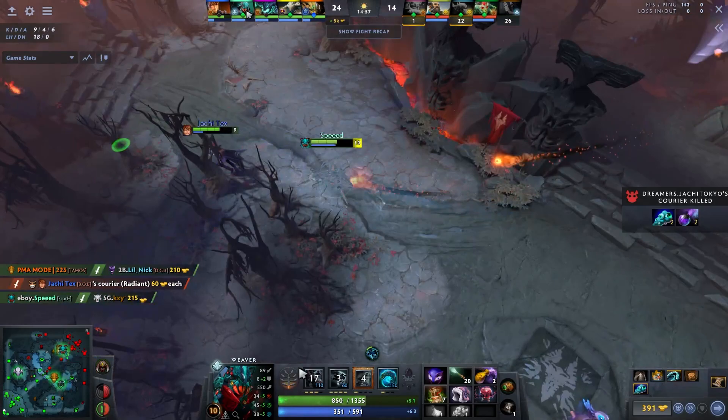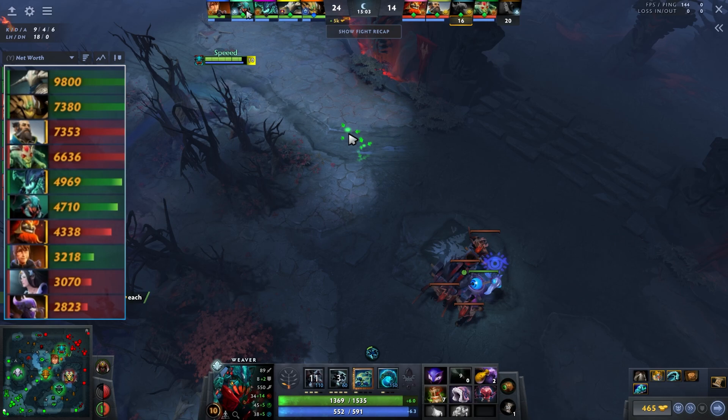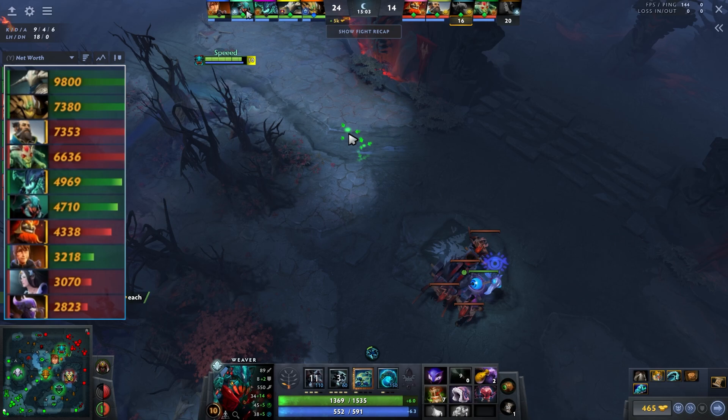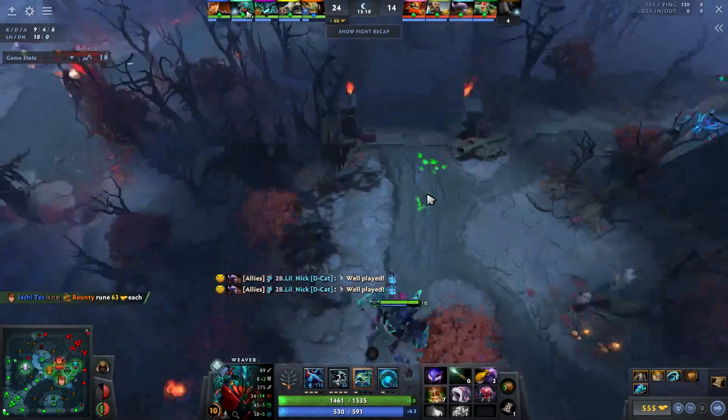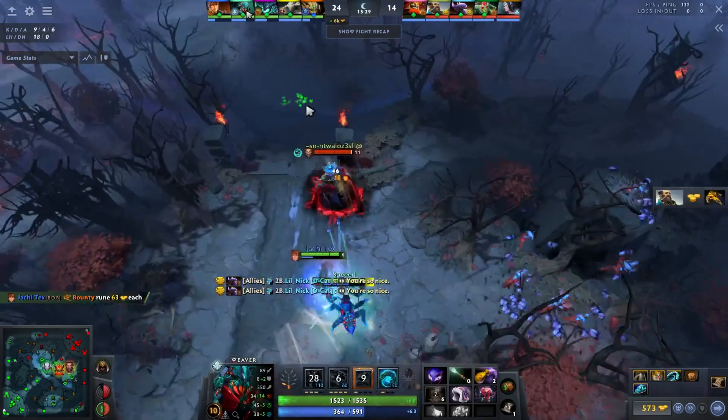I'm nine and four but my net worth is actually higher than their Mars — close to the same as my mid laner. That's pretty normal because you don't really die on this hero, so net worth just keeps accruing when you get ahead. Every time I play Weaver these games look pretty similar. Even when I miss bugs, like on this Kunkka, he had to panic and pre-Beef Kibi, which was probably a mistake.